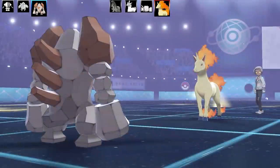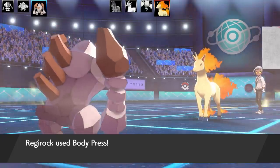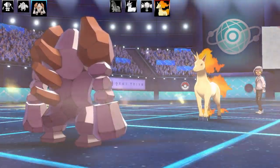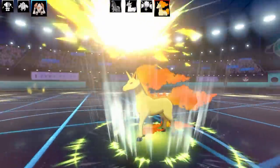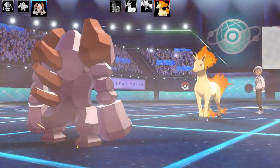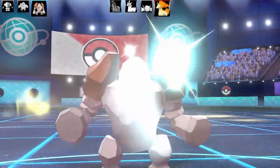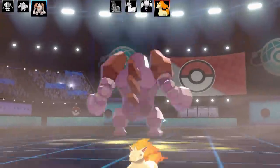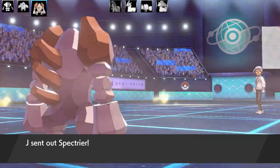I swap in my Regirock. I could go for Rock Polish but I might as well just attack the Rapidash. I could have gone for Rock Polish, but I know it's going to go for a Grass-type move — is it a Solar Beam or Solar Blade? It uses Solar Blade, which means I'm going to get a Weakness Policy activation. I'll also say I got a live Regirock sweep during my Twitch stream — if you want me to put that up on YouTube, let me know. I know some people like the music ones and the live stream ones, so I'll be doing a mix on my channel. Rapidash goes down to Body Press.